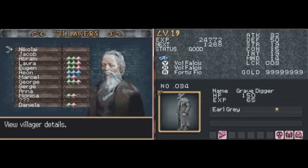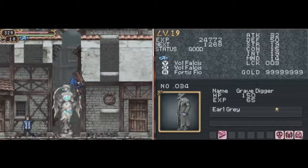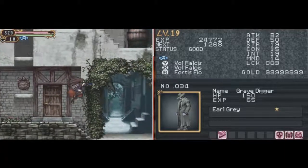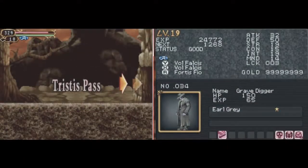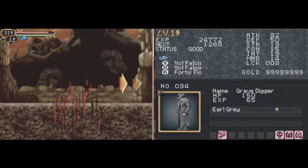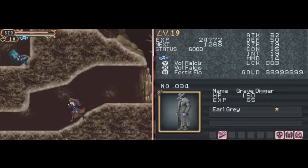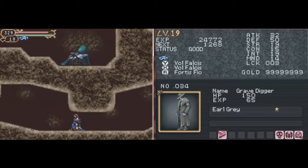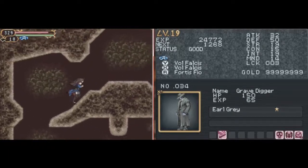We have one more villager to rescue! So, let's get on with Tardius Pass! It's like a Temmiel Mountain but in a desert-like theme. Oh, hello! Who are you? You're looking ugly as hell — little spider woman.